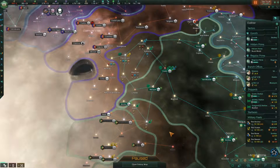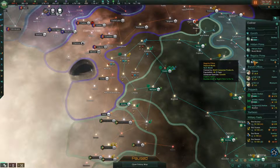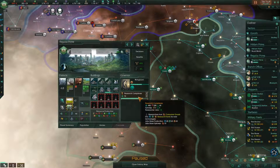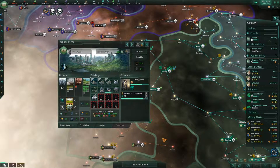Does it stack? Because if it stacks, we might want to get rid of one of our other governors. We have two things going on right now — we're losing food and we're losing energy credits. We're currently working on a research complex, but as soon as that's done, I think I'm going to build an agricultural district here.